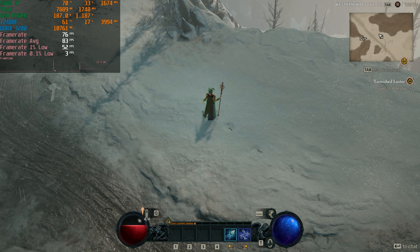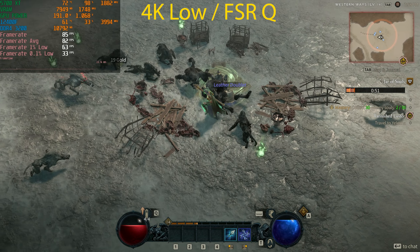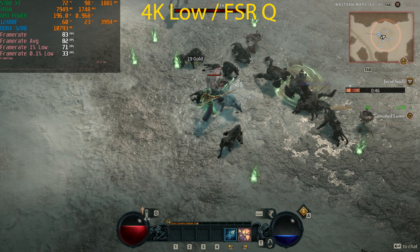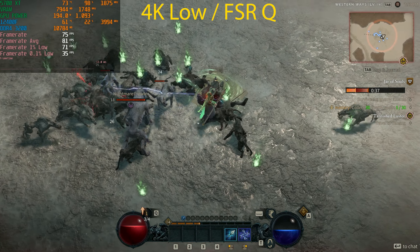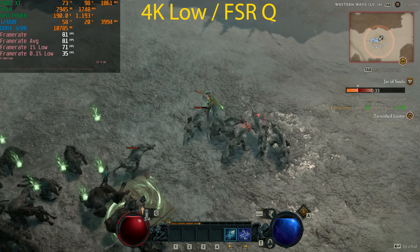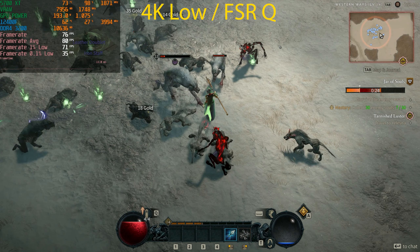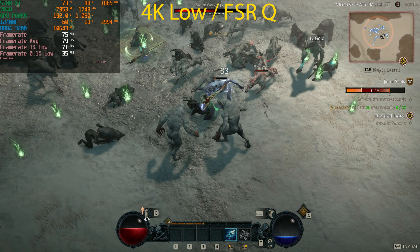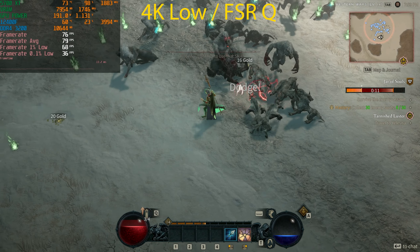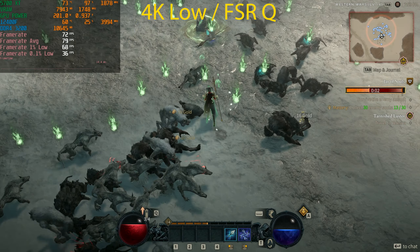Let's enable FSR and see if we can maintain a solid 60 FPS. With FSR on, the frame rate jumped from the 60–70s to almost 90 FPS and it holds up well when there's a lot of combat on screen. Using FSR Quality at 4K you could even go to Balanced before noticing visual degradation — on a 32-inch monitor at FSR Quality I can't really spot any difference unless I pause and pixel-peep. It looks like we'll comfortably maintain well above 60 FPS.